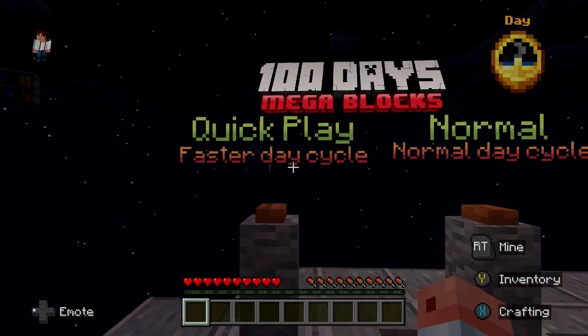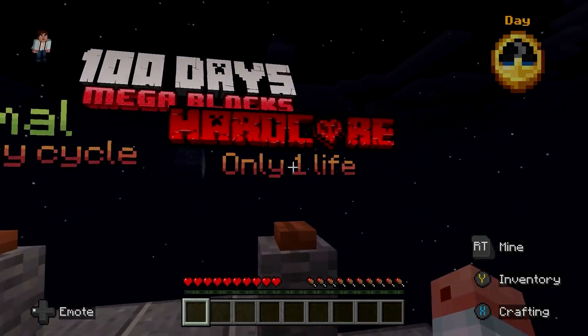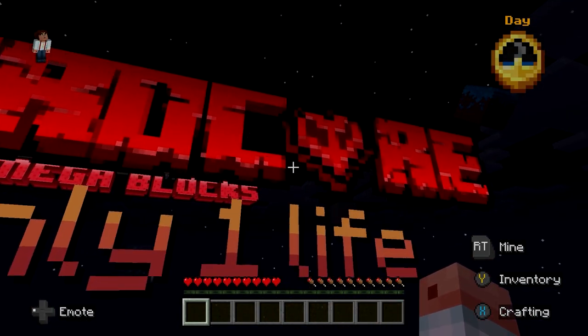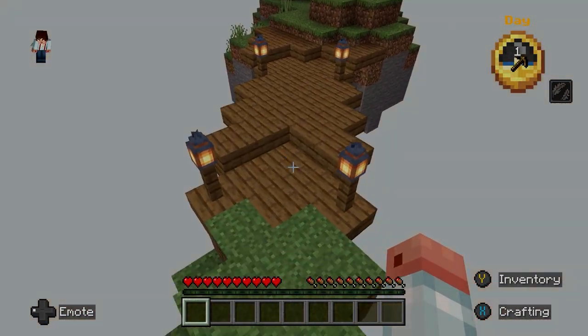Let's decide what we want to do. Quick play gets the faster day cycle. Normal day cycle, and hardcore is only one life. We're just going to go normal. Day one — we're flowing down angelically here.